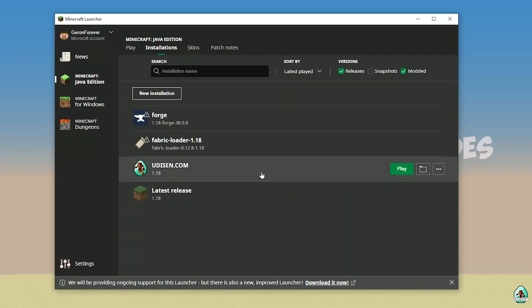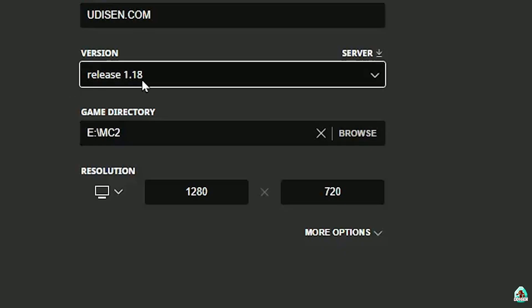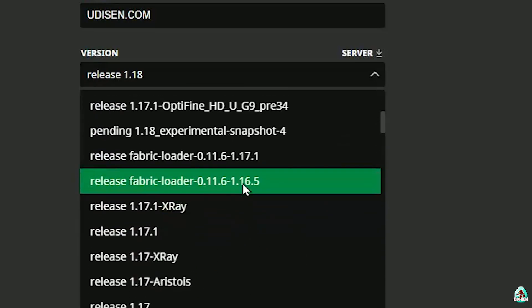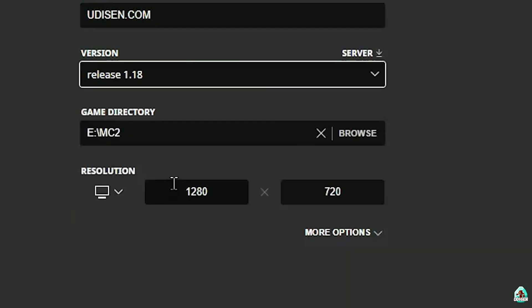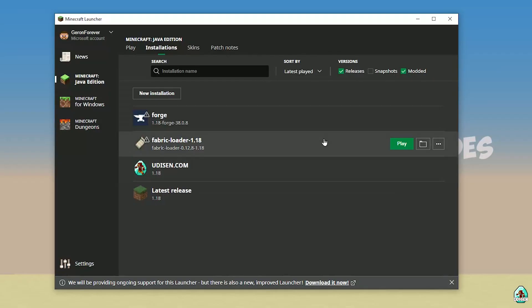Press Create. Click on Udison and in the list find the right version. If you install for Minecraft 1.18, choose Release 1.18. If you install for Minecraft 1.18.4, choose Release 1.18.4, and so on. I hope you understand the principle.